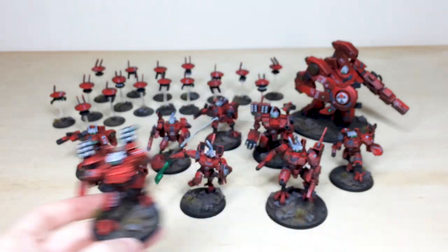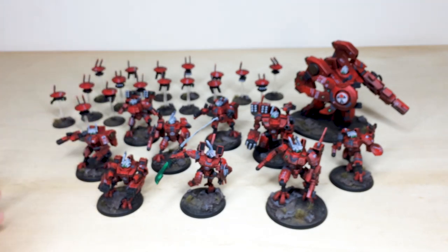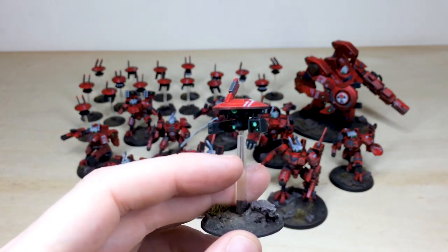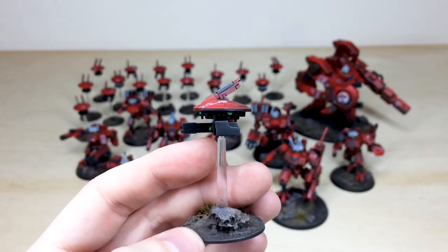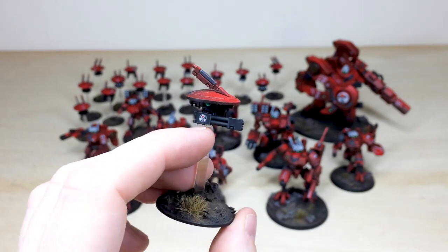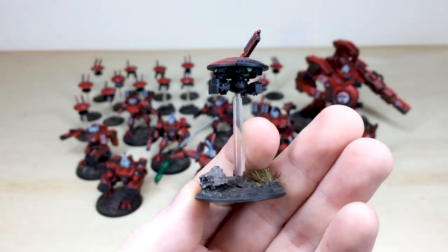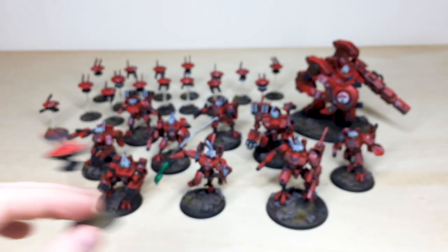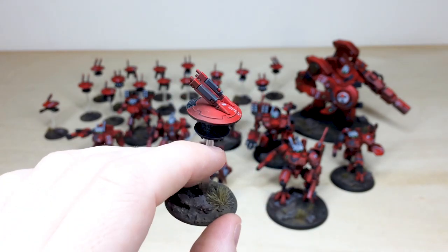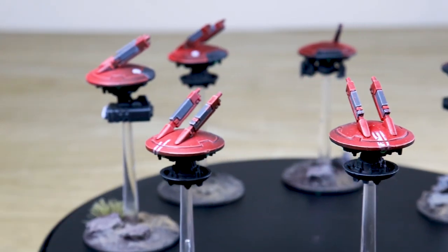Then we have a selection of drones - a variation including missile drones, marker drones, and gun drones. First is one of the marker drones - all the lenses and lights all painted, and you've even got the Eight symbol on the side of the gun, which is a really nice little touch. There are also shield drones with that gray colorway added, plus weathered Tau markings, which works quite nicely.